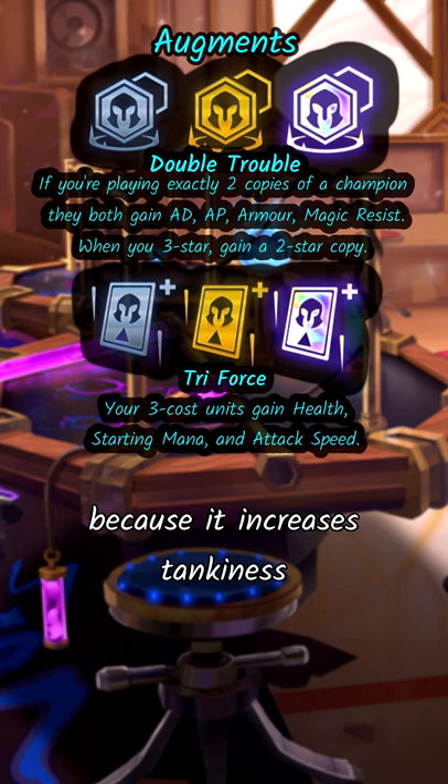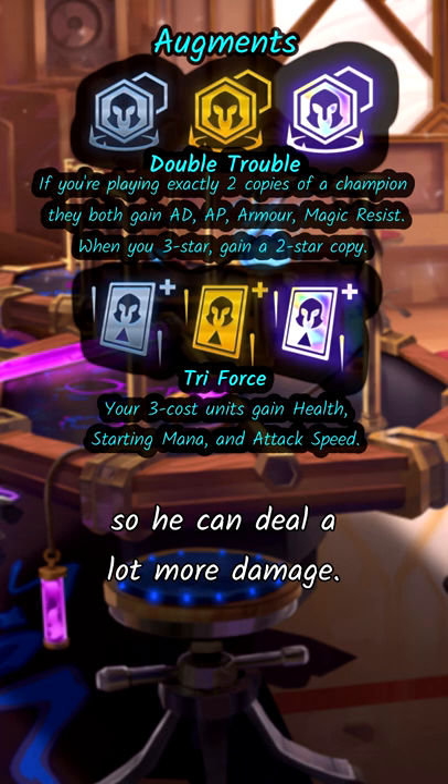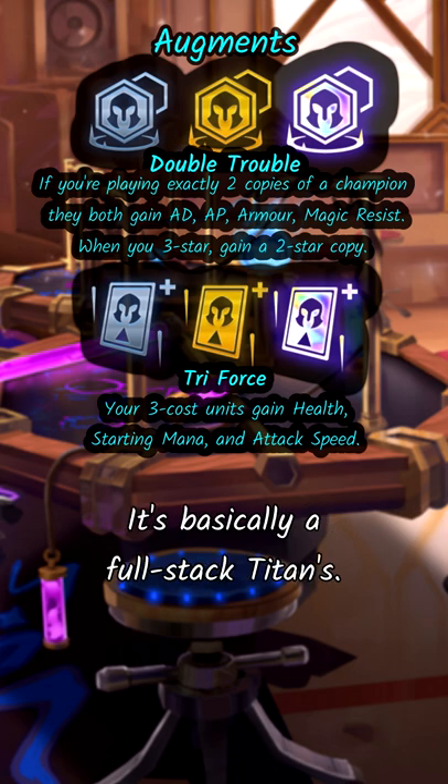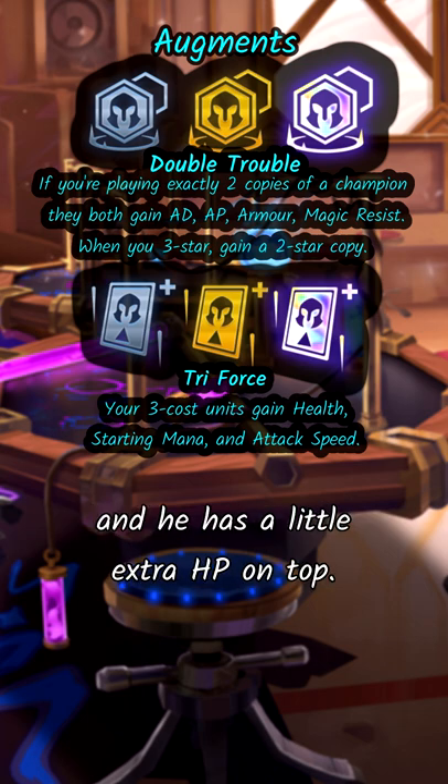Double Trouble is amazing because it increases tankiness and GP scales off AD and AP, so he can deal a lot more damage — it's basically a full-stack Titans. Likewise, Triforce allows GP to cast more often and gives him a little extra HP on top.